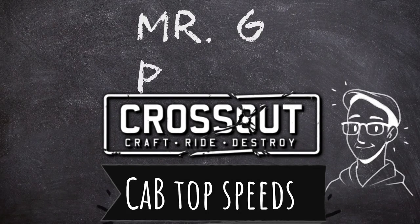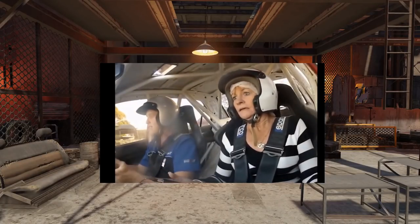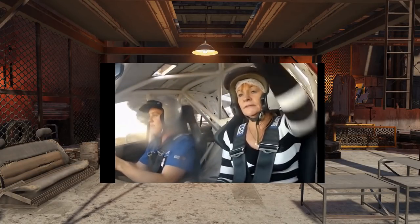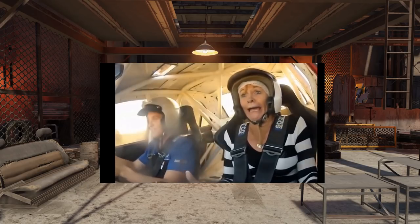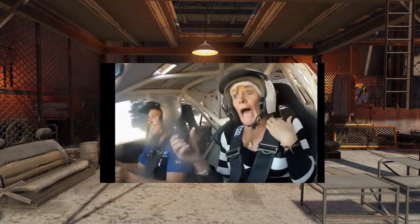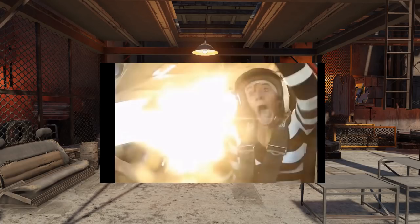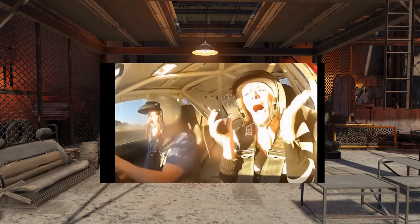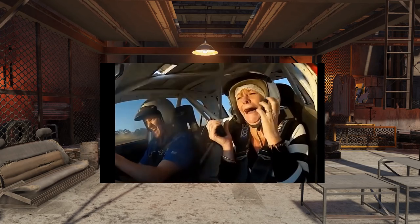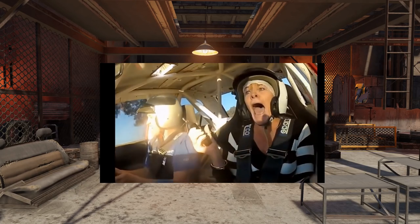Good morning, Mr. G here live from the test server. We are going to redo all of the speed tests we've done on the channel, but we're going to start by doing the cabs. We're going to test the top speed of cabs, running them all using light frames, shiv wheels, and a cheetah engine, because those are about the fastest engines and wheels you can use. We're going to look at acceleration a bit, but we're mostly going to focus on overall top speed. So let's get to it.